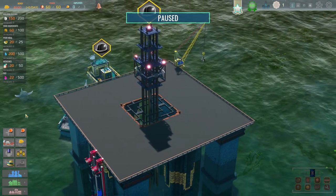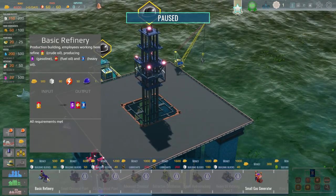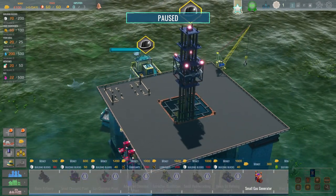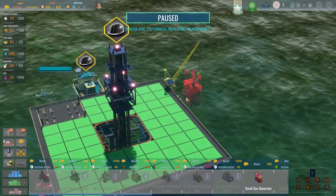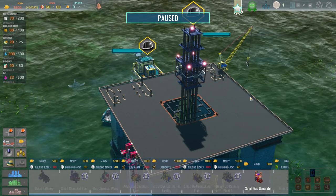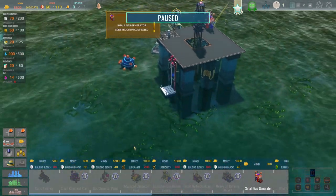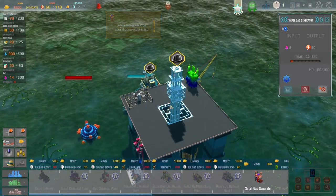It's probably going to go badly, but we'll work our way through it. The first thing we need is a basic refinery, which we're going to put over here in the corner. And that is going to work alongside this small gas generator, which I might put over here in this corner. This is going to give us electricity by using gas. I thought that dolphin was going to swim into the mine, which wouldn't have been ideal. So this is giving us some power.